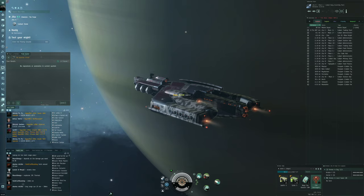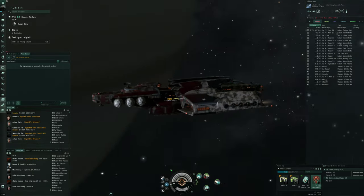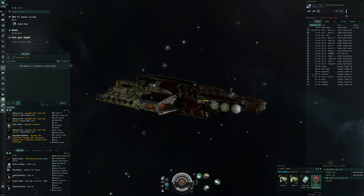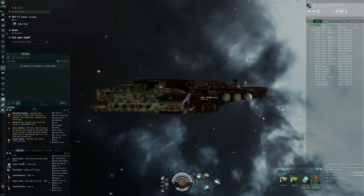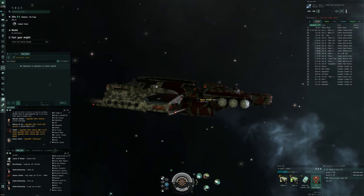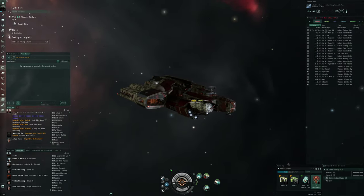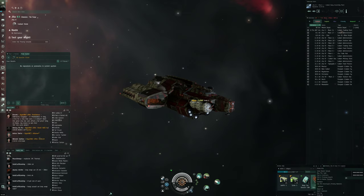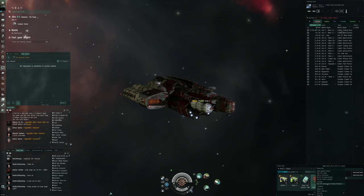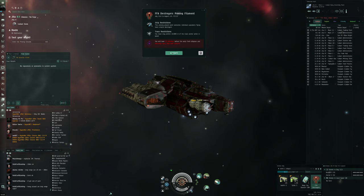Hi everyone, the Lone Wolf here, welcome back for some more Eve Online. In today's video I'm going to test my might for the first time — I'll be trying to enter the proving grounds. We'll do so in an Algos that a viewer gave me specifically for these proving grounds: a five versus five player free-for-all destroyer brawl. Let's dive right in and see if I can activate this filament — use free-for-all destroyer proving filaments, and then we have 15 minutes to complete the match.